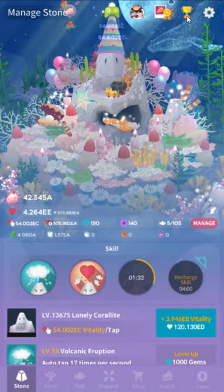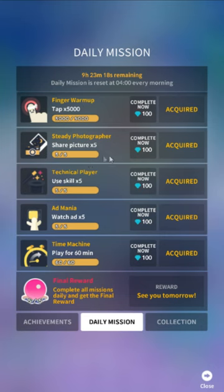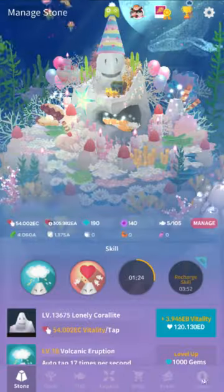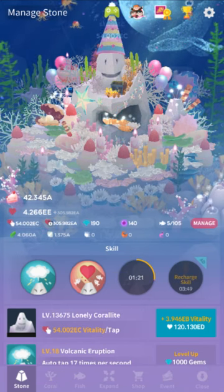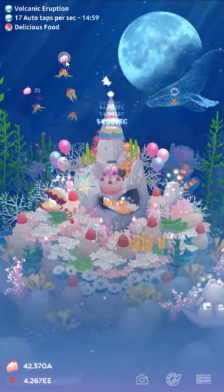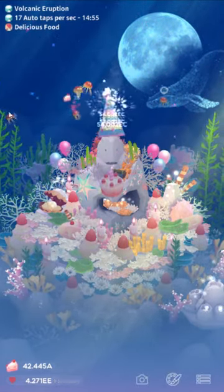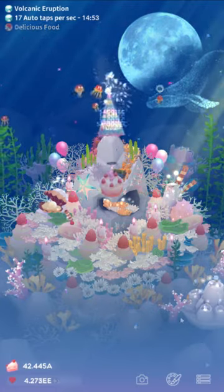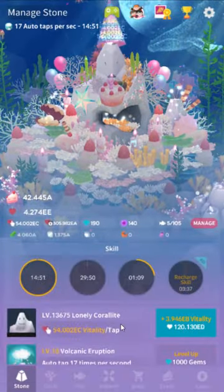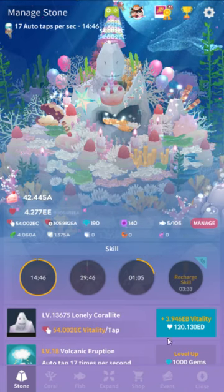If you happen to have Spirit of Life — the thing that doubles your Vitality — you can get it free for 10 minutes every day just by sharing five pictures, and you don't have to actually share them. You can cancel the share and it still counts in the app. That way you can have double Vitality and double cake earning. I personally don't bother gathering cake at all unless I have Song of the Moon active.